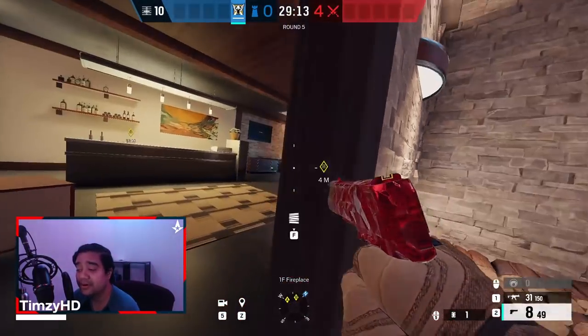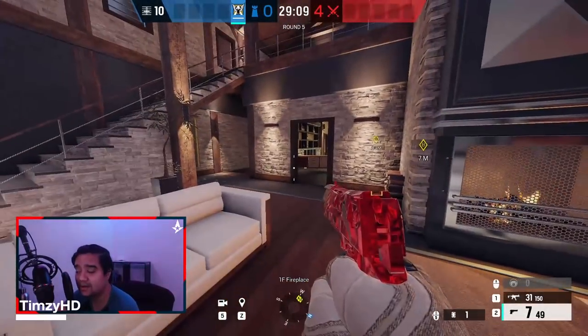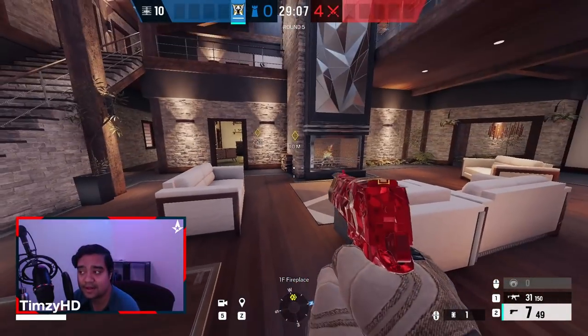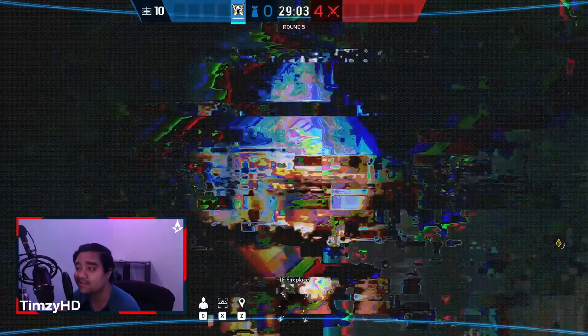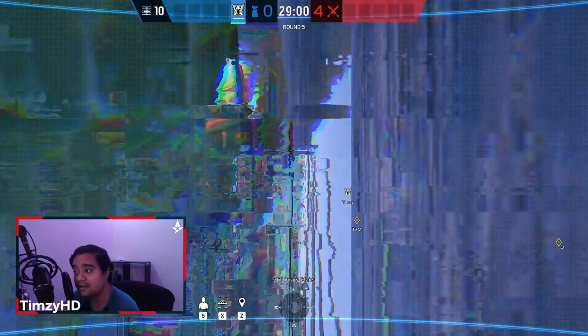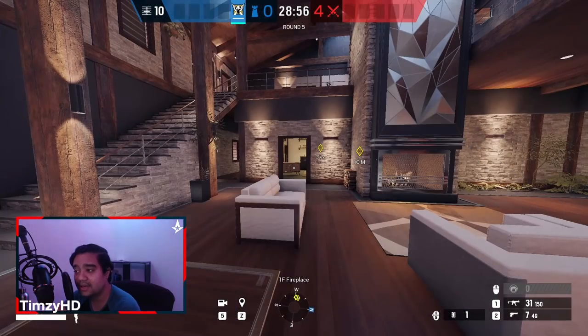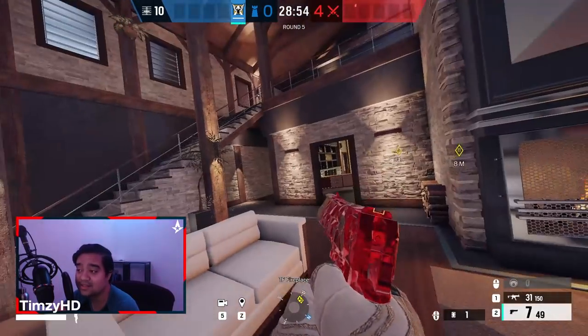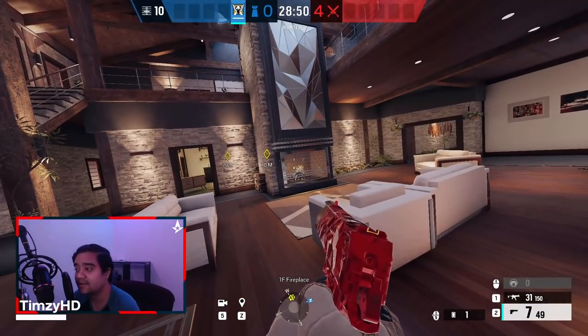Before we jump onto the Bar and Games cameras, I want to point out that there are quite a few cams you can use on pretty much any objective on this map. The first fireplace cam is going to be great for bar as well as the downstairs. There's also another fireplace cam that can do pretty well with bar and games. And the library stairs cam is great for the bar as well as the upstairs objective. So you can use these for multiple sites and they still work very well.